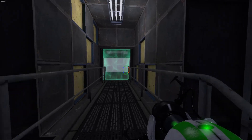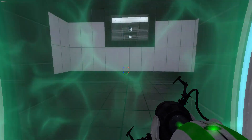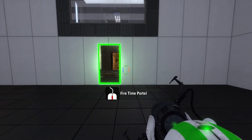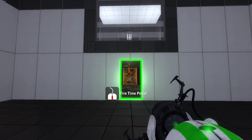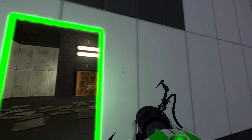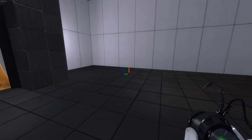Ahead of you is the Aperture Science Time Portal Activation Force Field. This field will activate and deactivate your ability to shoot time portals. It will not fizzle your portals or destroy cubes. Okay, that's cool.